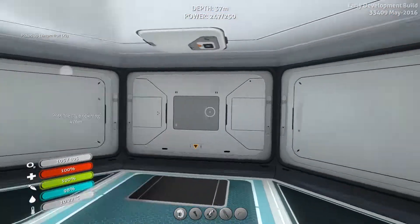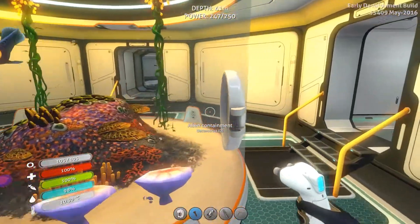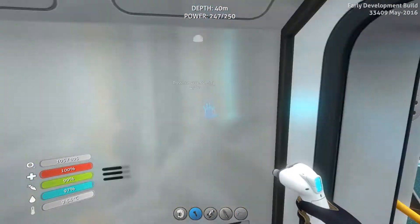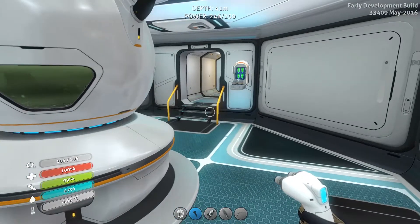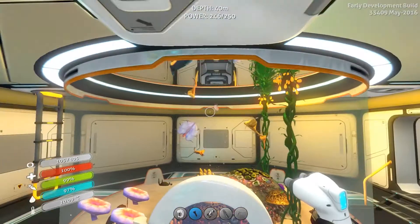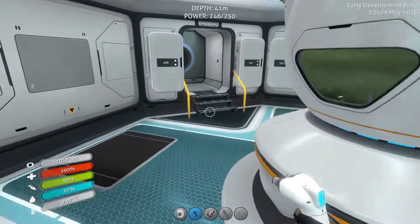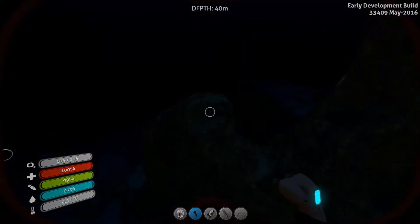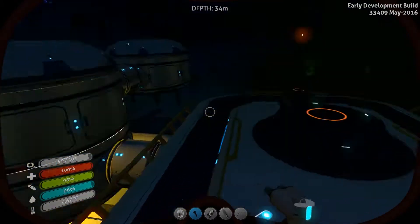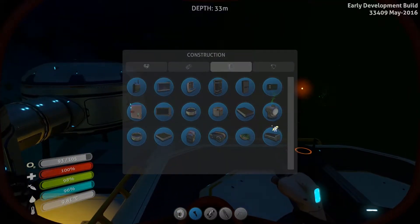Alright. So we said last time we were going to work on the base, but we ended up going out and doing some exploring. But since we got that thermal plant, I might change things up just a little bit. I still want to do a couple things. One, I want to get a new aquarium for eggs, and get myself a little place of my own. Because I don't have anywhere for myself to live. I was going to build it off of this, but it looks like the moon pool is going to take it. Alright, well, let's see — what do we need?